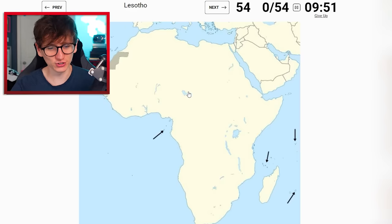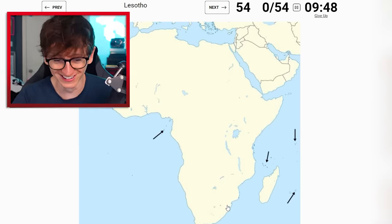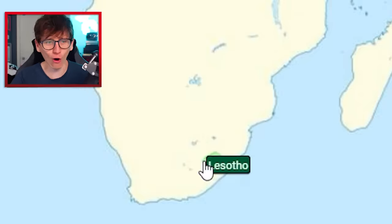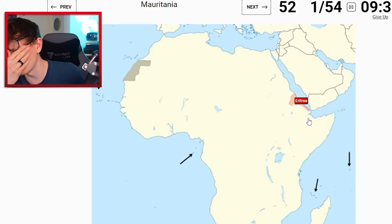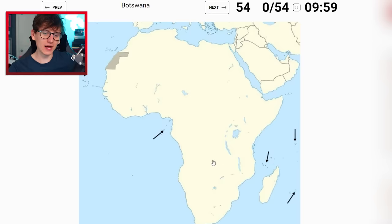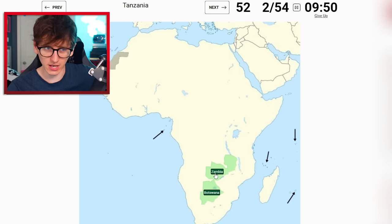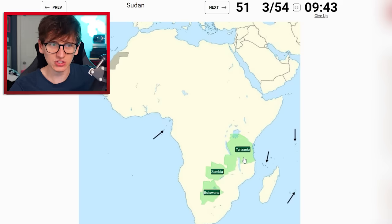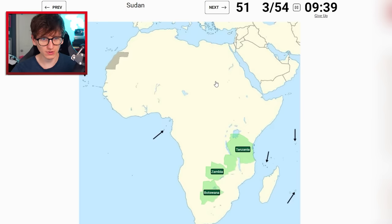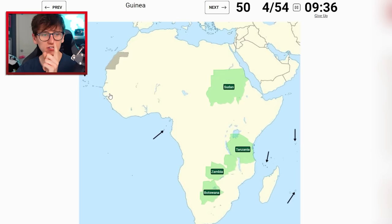Lesotho - you can't start me on Lesotho. If we get this, I am incredible. I'll try there... Eritrea - oh my god, I clicked Djibouti for Eritrea! Leave a like if you've ever mistaken Djibouti for Eritrea on a map. Botswana - there we go. Zambia should be fine if we go about here - yes! Tanzania probably jumps up to about here - yes! This is going well. Sudan should be fine.